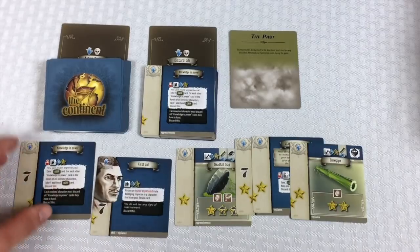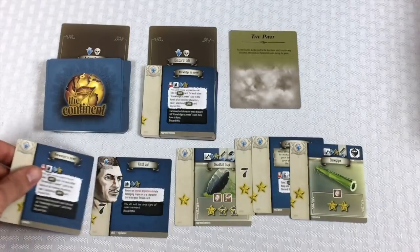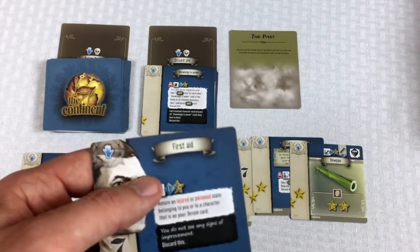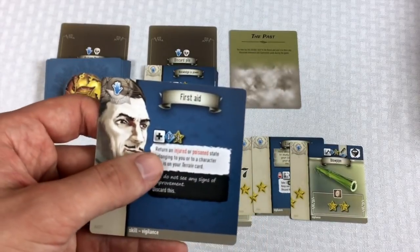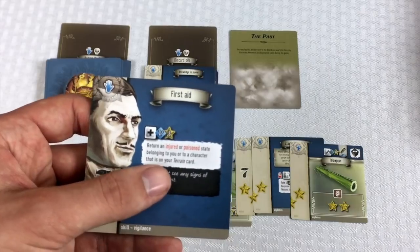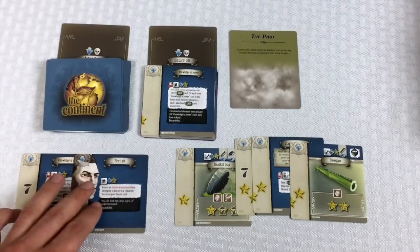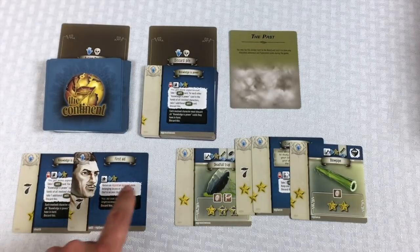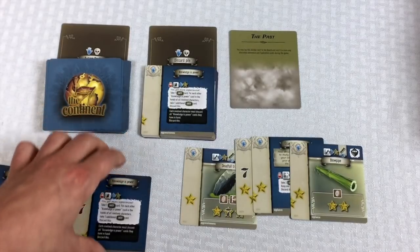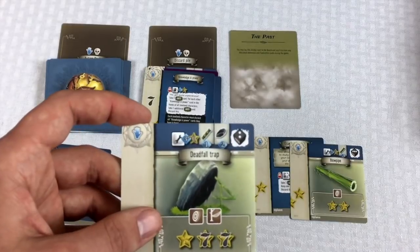So we have 'knowledge is power' — you get more experience; we keep seeing this card. The first aid kit — oh, this is probably what I need because I have a poisoned status. Return an injured or poisoned state belonging to your character that is on your terrain card. I probably want that first aid kit. So let's discard 'knowledge is power' — I probably want the deadfall trap but I've got my bow, so I think I'm good without it.